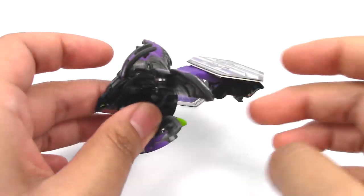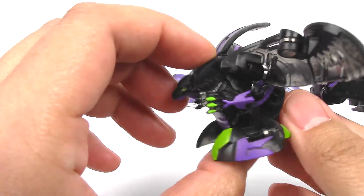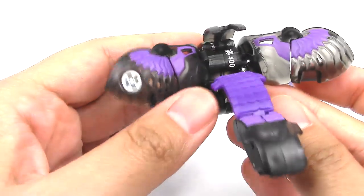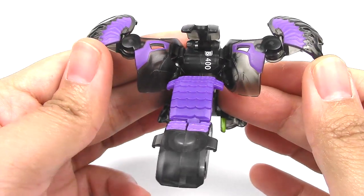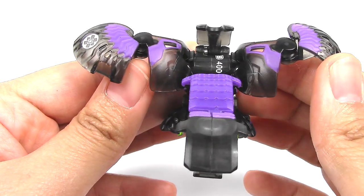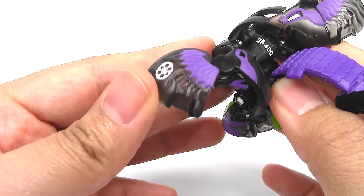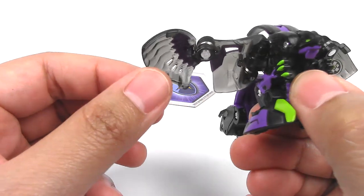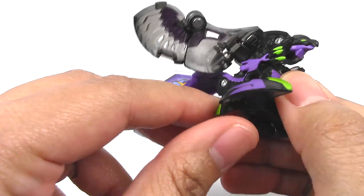He jumped but did not land on his feet. And here we have Darkus Cyrus Ultra. Some positives about this Bakugan in its fully transformed form — I really love the wingspan here. It really reminds me of Pegatrix. I love that it comes into two different sections on each side. The detail on the wings are really great — you can even see it through. I love that it is translucent so you can kind of see a little bit of shadows and details when you hold it up there.